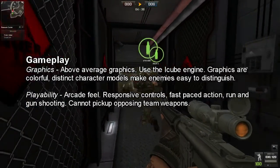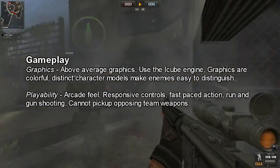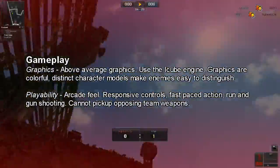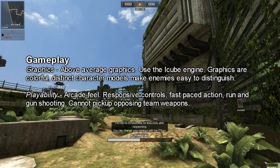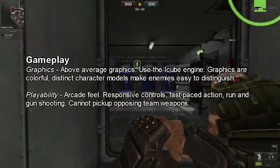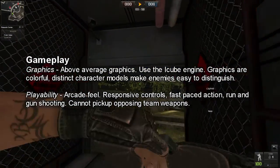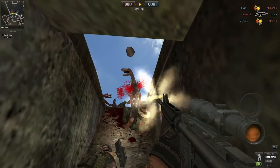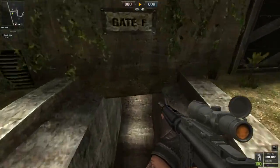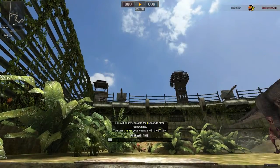Moving on to gameplay: the graphics were definitely better than Combat Arms — slightly above average for this sort of game. They had a slightly cartoony feel, as if acknowledging they didn't have the best engine. The engine was the iCube engine — never heard of it, couldn't find any other games made with it; the game was originally made in Korea. The graphics were more colorful, and characters had distinct unique models depending on what team you were on. This game was definitely the least tactical of the three — it felt more like a run-and-gun shooter, though that's not necessarily a bad thing. I gave Project Blackout a 4 out of 5 for gameplay. Overall, it was definitely the most enjoyable experience of the three, especially in the deathmatch style maps. Project Blackout grabbed an overall rating of 13.